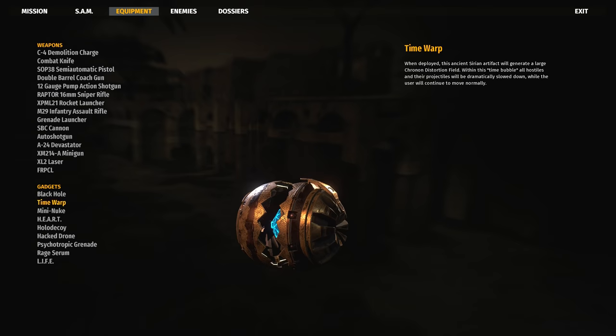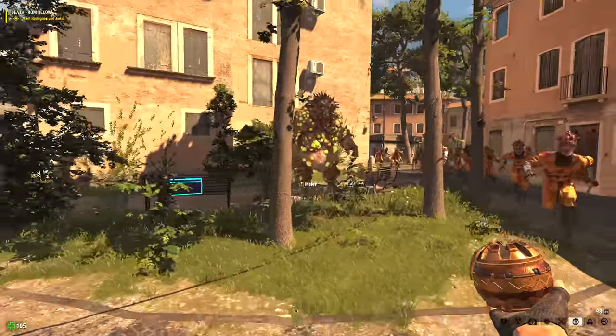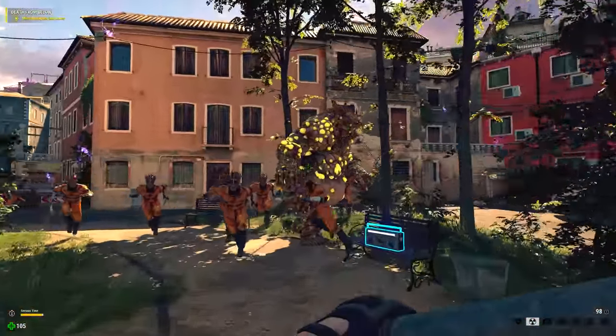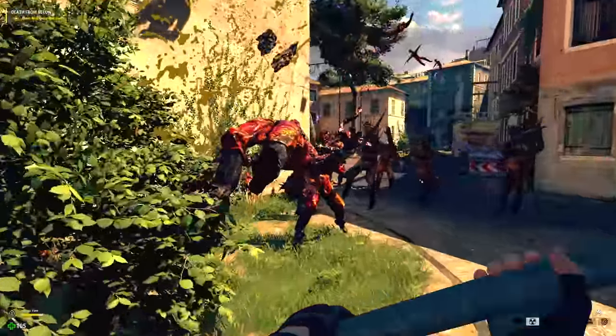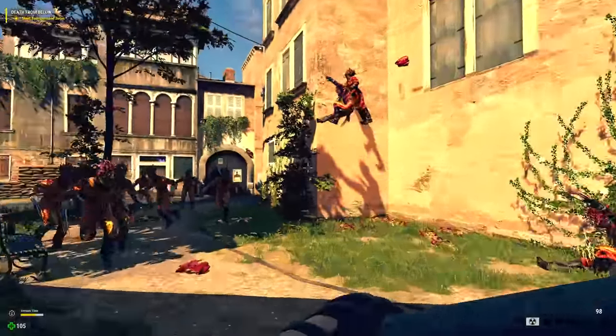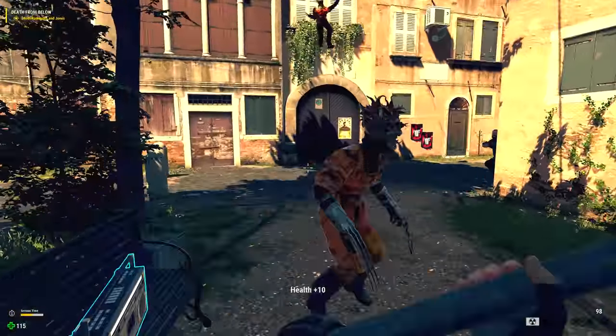Then we have the time warp gadget, which can be activated to create a time bubble — the video game concept of how slowing time works. This makes everyone around Sam pretty much easy pickings for further mayhem with the rest of your arsenal, or just a road sign, whatever works. The time warp gets a death evaluation out of 10.